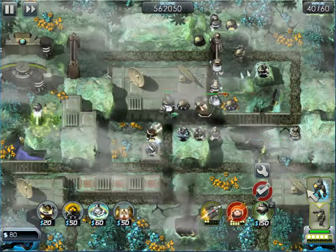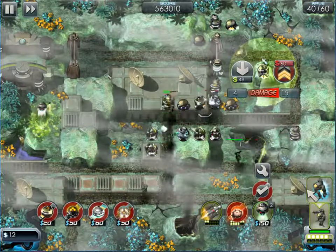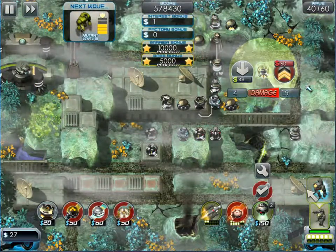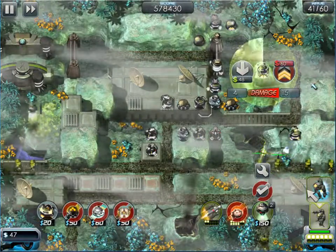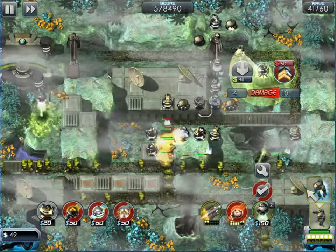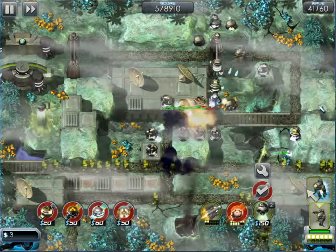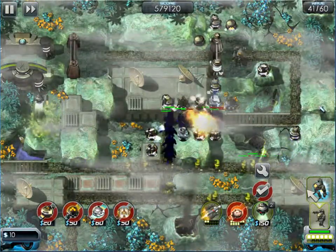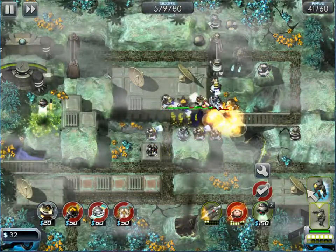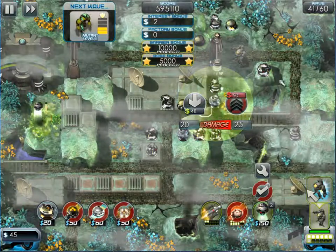I thought there was going to be a boss. Let's upgrade that guy. He can fire into this zone — if there's a boss here he should be able to attack it. Interesting — mutant level three, not a boss. I'm still expecting that boss. He's laying in some good hits from down here. Look at how much power they're taking — so many of them just pushing through all those hits.